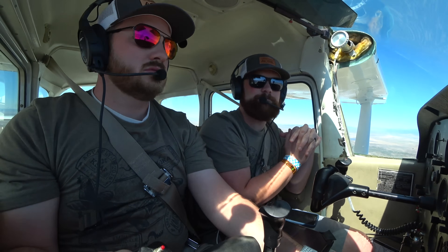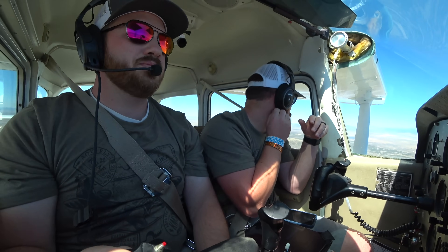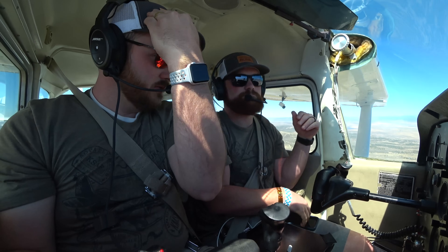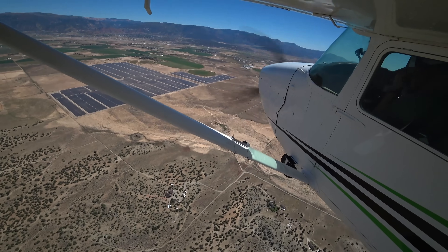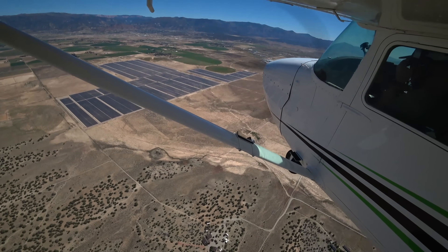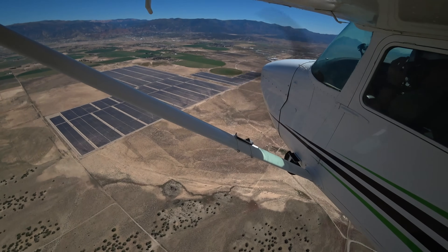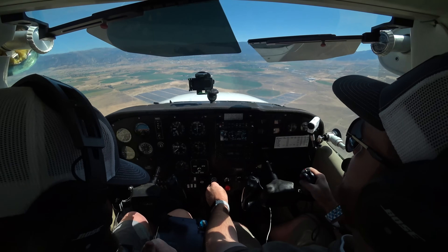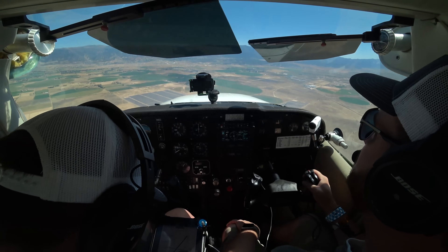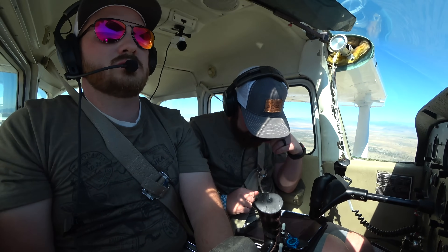Straight down the pipe — probably a little gusty, lefts and rights. So we're looking for 6,600 for pattern altitude — 6,400 pattern altitude, field elevation 5,621. That's an 800-foot pattern. Pattern altitude is a standardized altitude at which we approach the immediate airport area. The runway is 150 feet wide and 8,600 feet long.